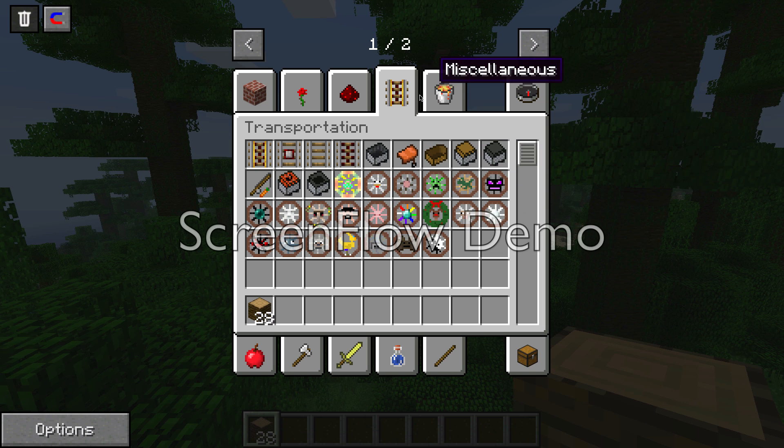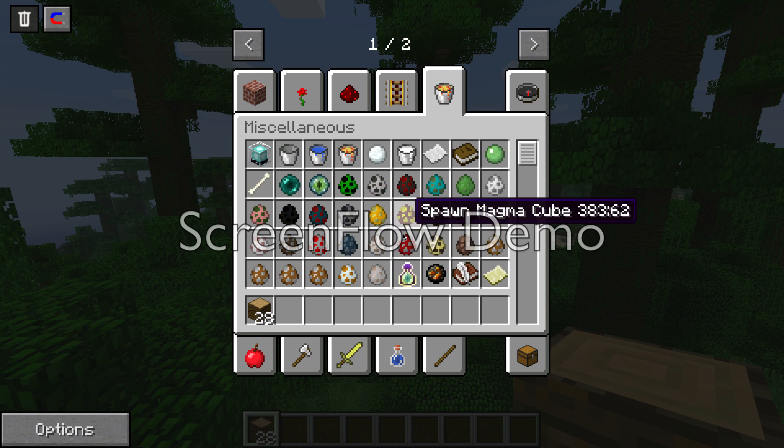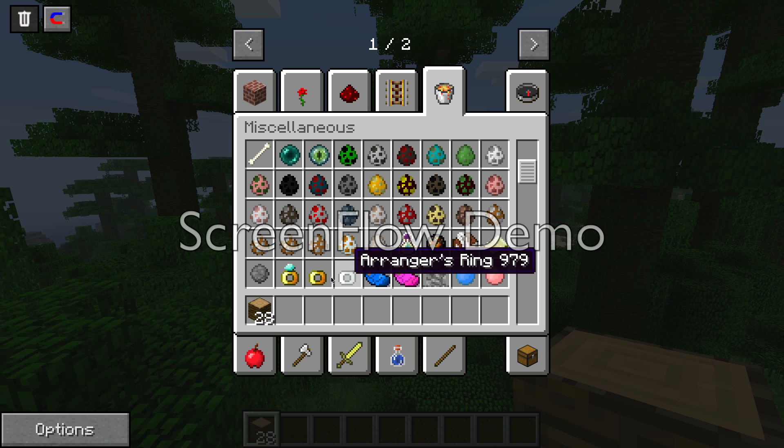There's an animal waste mod and there's backpacks. You can spawn a wild horse, mustang, Arabian horse, and others. I'm not really sure if you can spawn a snow golem and iron golem without these mods.